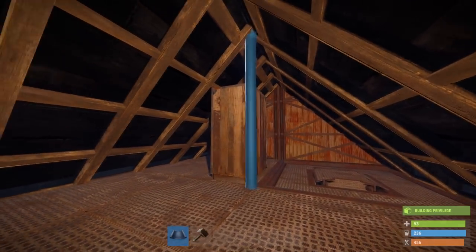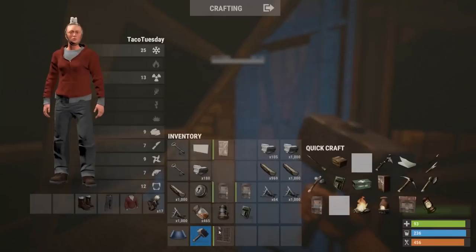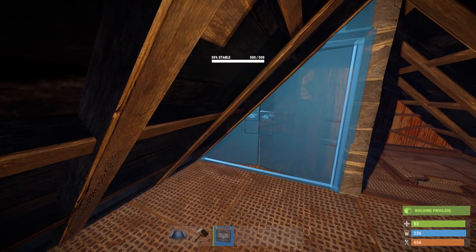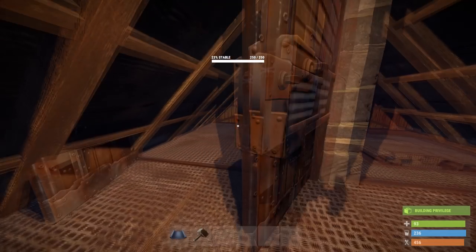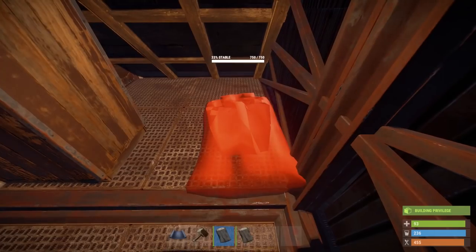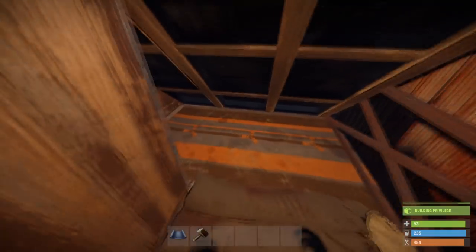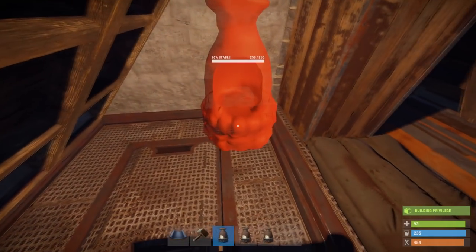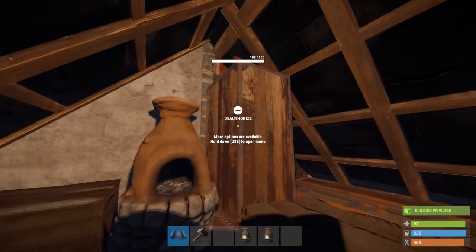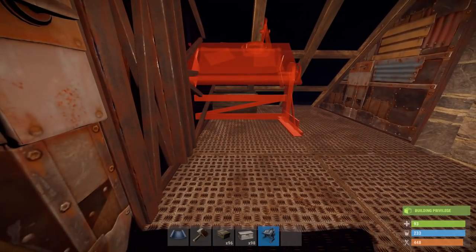Place a double door frame on the cupboard side, upgrade it to stone, and place a pair of double doors — they can face in or out. Head inside, make sure you can get through, then place a wall right here. Get a sleeping bag and place it to the right of the cupboard, then place a carpet right in front of the bag so it looks nicer. Place a small furnace right behind the cupboard, and a small box to the left of the furnace. Then place another double door frame, upgrade to stone, and inside it place a cell gate. Place the box horizontally.